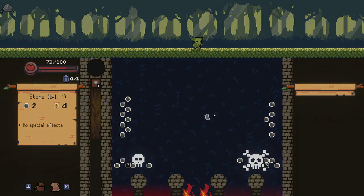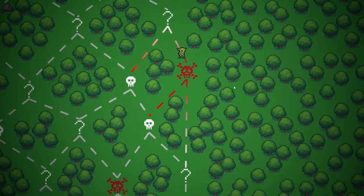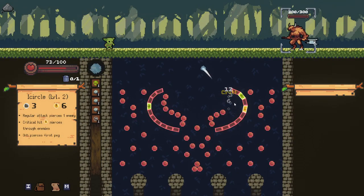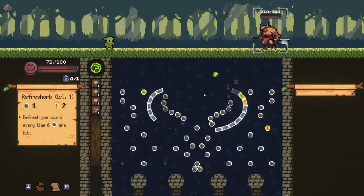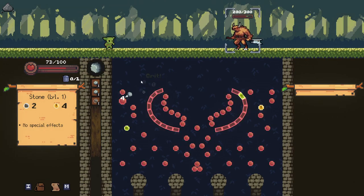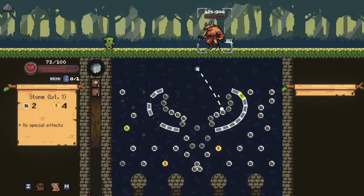Let's go with the refresh orb — why not? The refresh orb would have been great in the last situation, in the last run. It's kind of one of those orbs that's not very good on its own, but it can enable some really cool stuff, so we'll take it. This guy's always a little tricky. But we've already done really, really solid damage to him already. I just realized this board is in the shape of bull horns — I don't know how I never noticed that before.